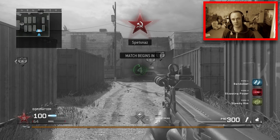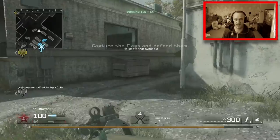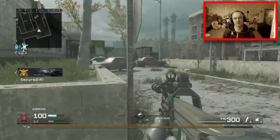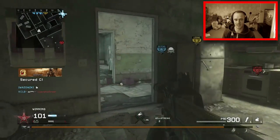Now we're going to switch out and come on to the other side. I'm going to go straight for the flank like I normally do — I know my teammates are going to get the A flag. I couldn't call my helicopter, someone beat me to it. Let me know what game modes you want me to play as well. I'm happy to play anything — I love all Call of Duty games.